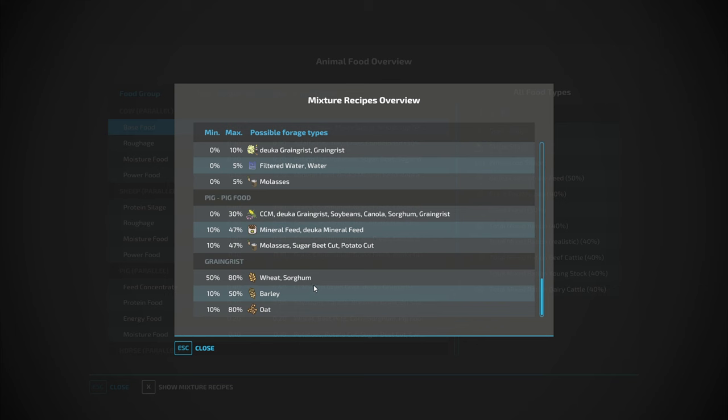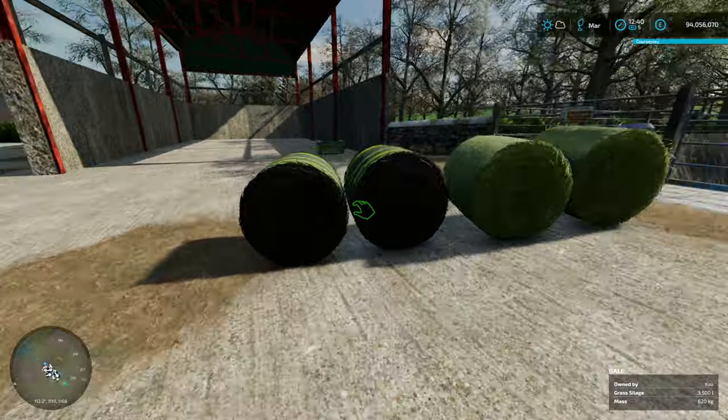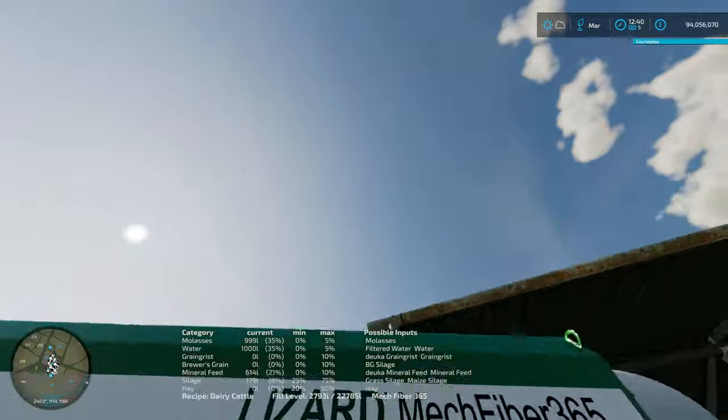You've also got pig food, and I believe that's how you make grain grist, but I'm not 100% sure - I'll figure that out and show you. So for the dairy ration we've got hay at 50%, maize or grass silage at 75%, mineral feed at 10%, brewer's grain silage at 10%, grain grist at 10%, filtered water at 5%, and molasses at 5%.